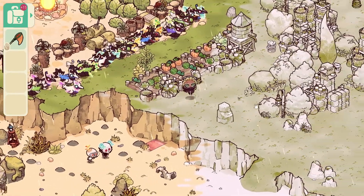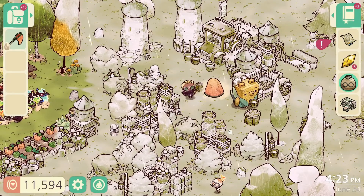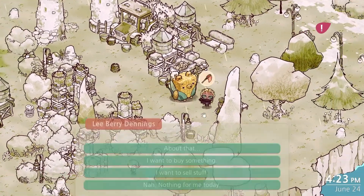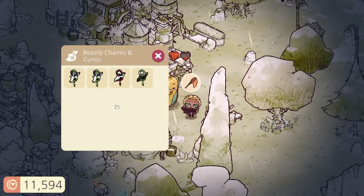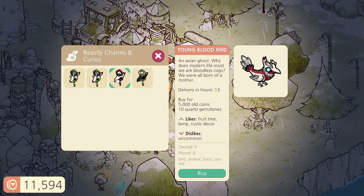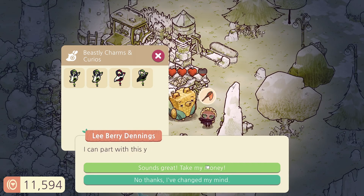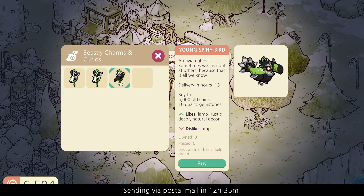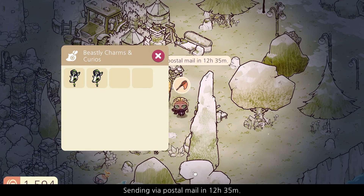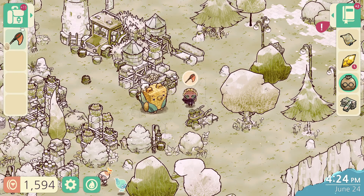Now we have another one. And then we're going to go over to Lee again. There's a little buck right there — let's grab you. Four eyes. I'm pretty sure we have that already. And I want to buy something. Cozy decor but dislikes deer, and dislikes deer. There was a red one — free tree lamp, rustic decor, dislikes uncommon. That's fine — let's buy you. Lamp rustic decor again. So now we kind of spend all our money on that. Four new birds today — I think we are doing pretty good on birds.